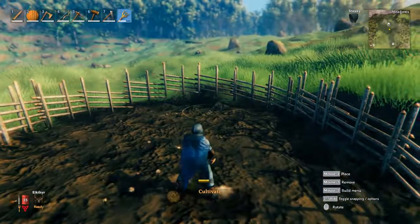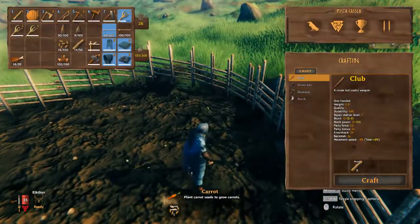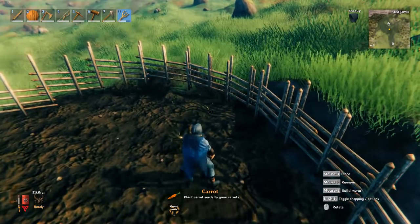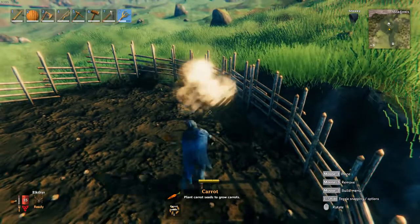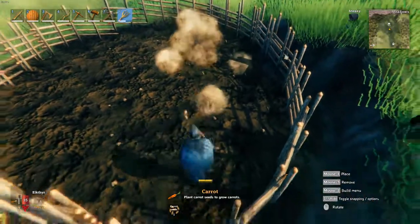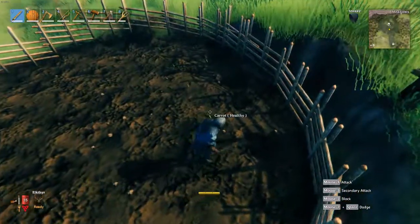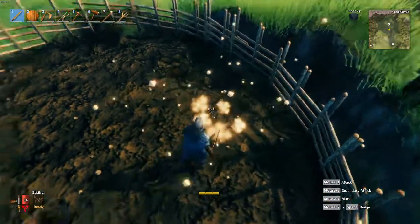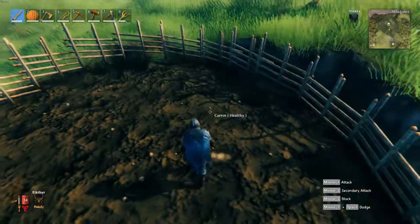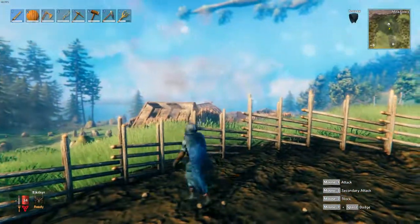Once that's all done the way you want it, you're gonna click on whatever you want to plant. We're gonna click on these carrot seeds — I have a decent amount of them — and these beech seeds, which you just find in trees when you cut them. We're gonna go ahead and plant these on the ground just like so. Even though it's a carrot seed, it can get damaged, so if you plant something you don't want there you can actually destroy it. So it's pretty important to put this in a spot preferably next to your base so it doesn't get destroyed.